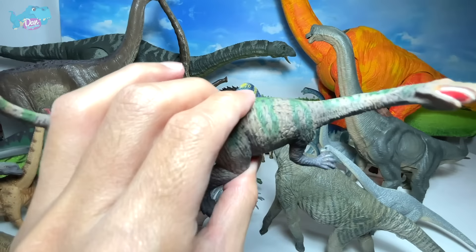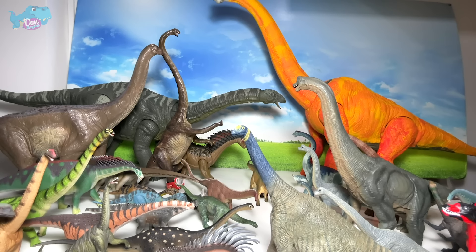Next up, a Jurassic Park sauropod - part sauropod, part theropod. This is the Amarga Spinors, which is the Amargasaurus mixed with a Spinosaurus. This is probably the most aggressive sauropod in this video because it has the DNA of the Spinosaurus as well. I'm not too sure how I can move the jaw - it doesn't seem to be working. I can move the spines but I can't really move the jaw, so probably it's damaged.